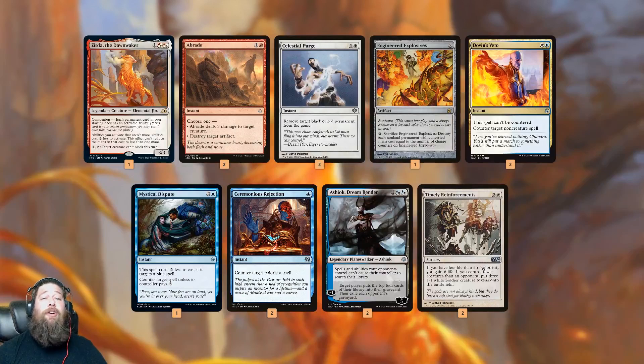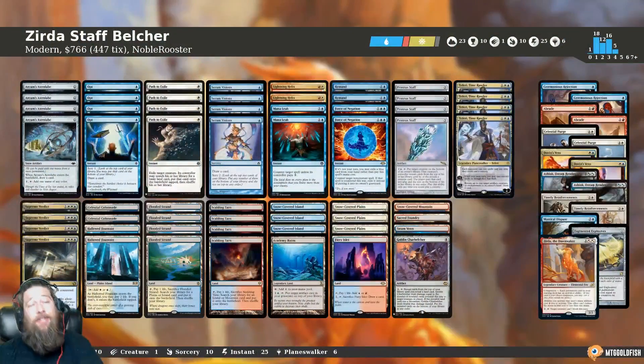In the sideboard, along with Zerda, we have a bunch more removal, some counterspells, Ashiok for graveyard hate, and Timely Reinforcements — really good with Burn being the top deck in the format right now, very helpful in that matchup. And that is Zerda Staff Belcher for Modern.